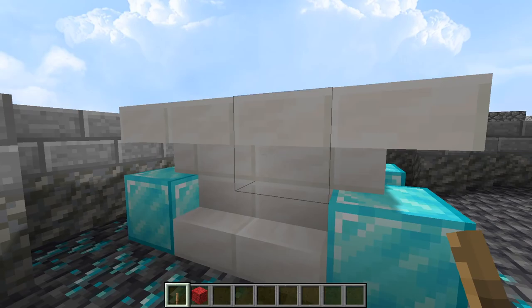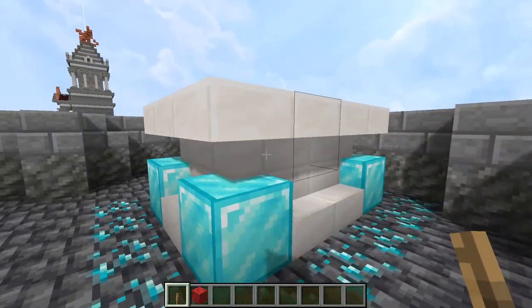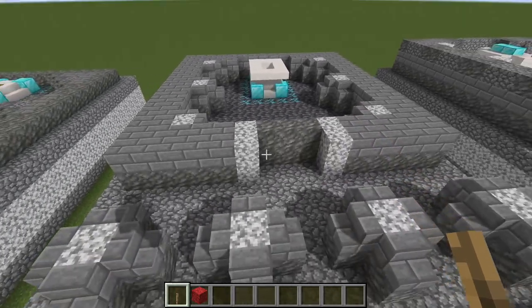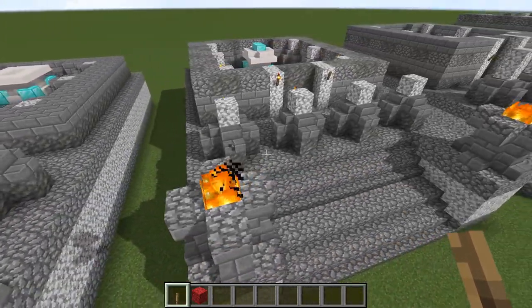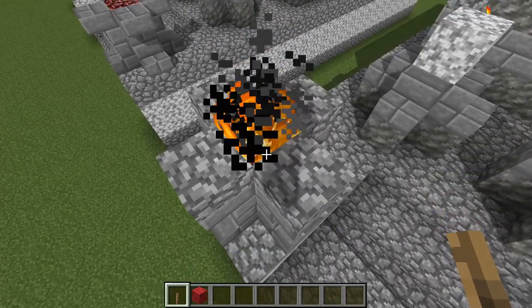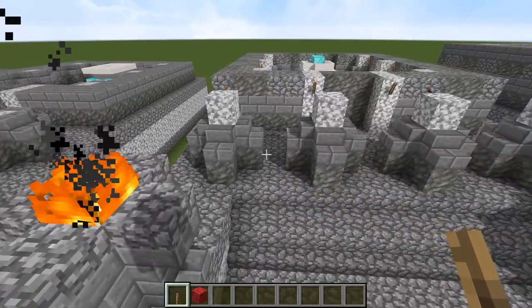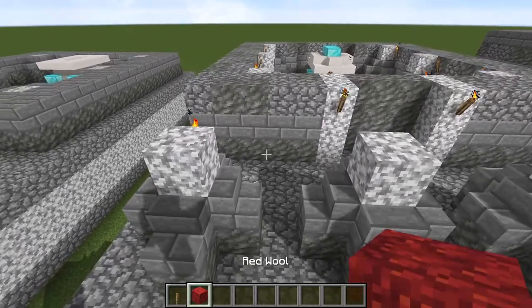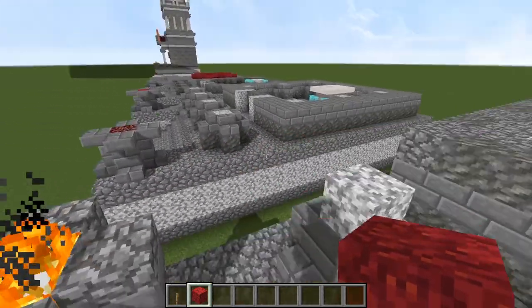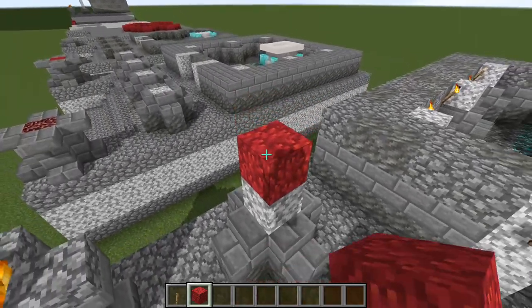And then for our sarcophagus, we just want to have upside down quartz stairs. Next phase: a couple of cobblestone slabs, just like so. And we now want to start building the columns for our colonnade out front. These are going to be six blocks tall — six blocks in total — of diorite.